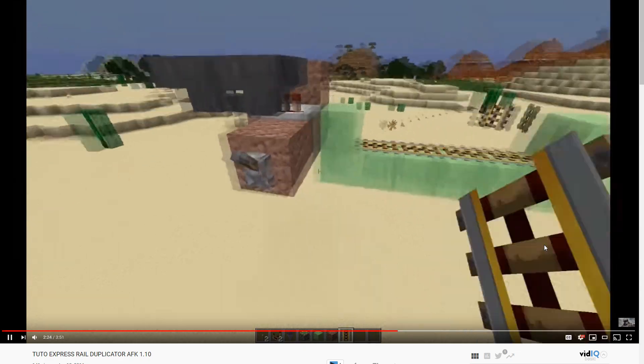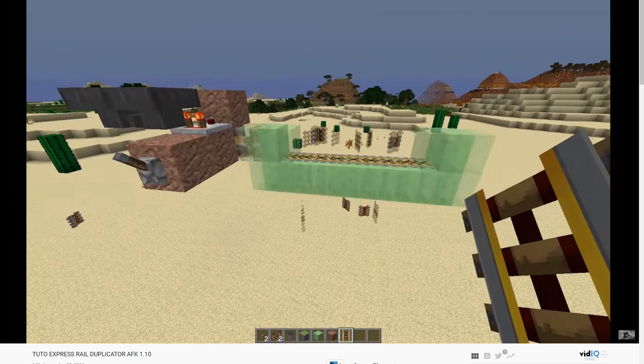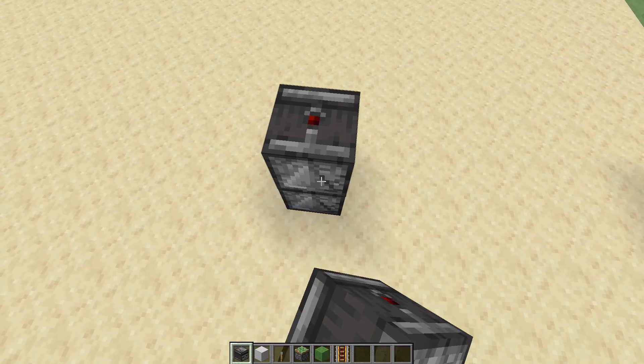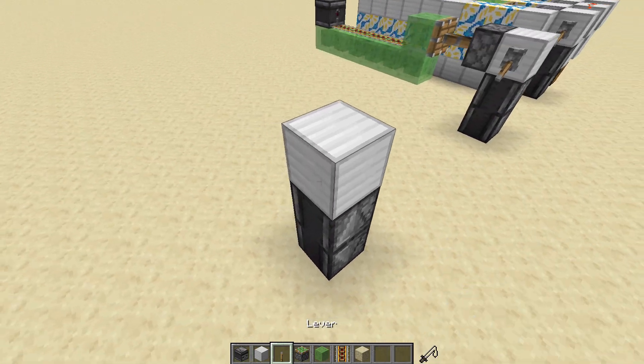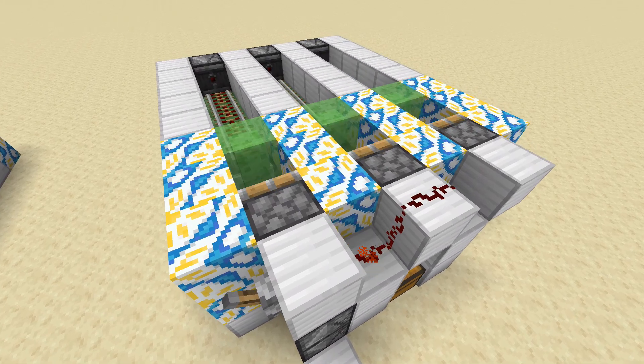Different versions of these slime-based duplicators have worked in previous versions of Minecraft, but have always been broken through some sort of timing mechanic that was changed in different iterations. We found a different configuration of observers in 1.15 that has this working again. In fact, it's working so well — the version I'm going to show you today will duplicate nearly 90,000 rails an hour.